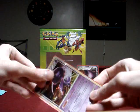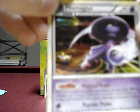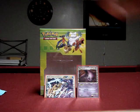Oh, extras — sweet! A holo Mismagius with a little Dunsparce in the corner giving Mismagius energy, from Unleashed; a reverse holo Sceptile from Stormfront; and a non-holo Arcanine from HeartGold SoulSilver — if you got the Typhlosion deck. Awesome extras, I love them.